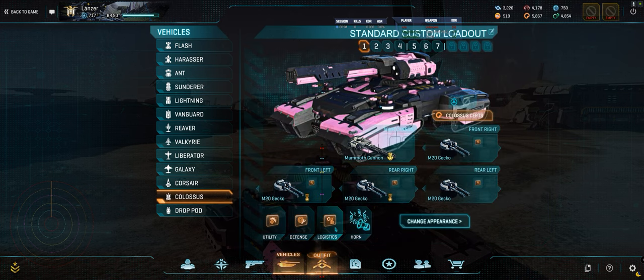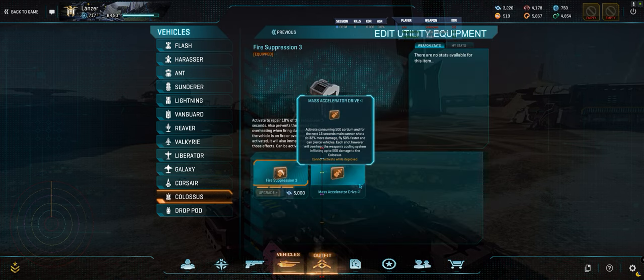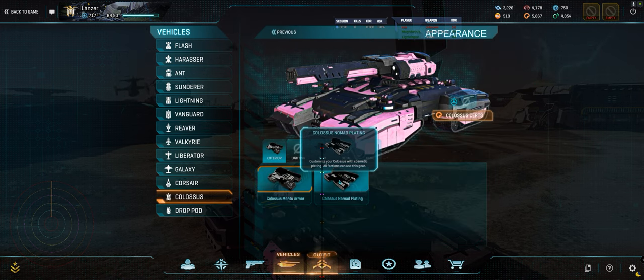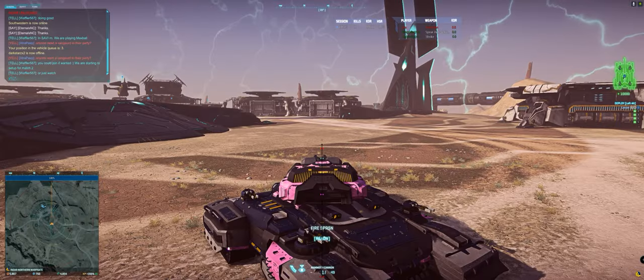Still running Gnar, still running recycler, and still running fire suppression. I almost pulled the MAD because now that I'm on Indar there's a lot more visible terrain I can hit, but I figured I want to stay alive longer more than I want to kill. So that's where we are.